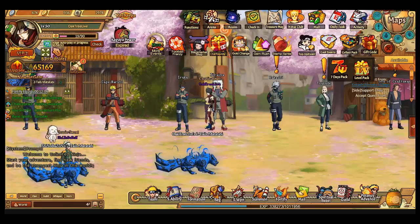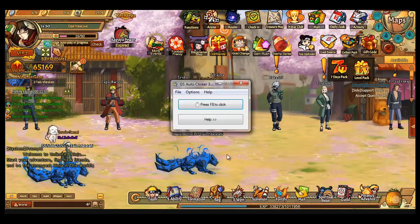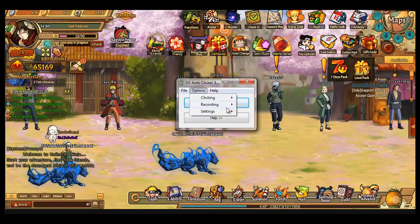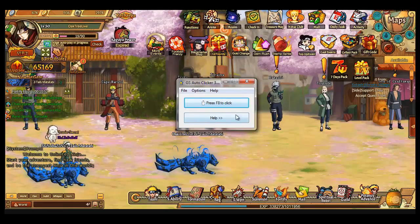Hello, this is Darking8. I'm going to teach you how to use the GGS auto clicker. The auto clicker does clicking for you — you just pick the point and it clicks for you, or you press wherever you want and it clicks a lot of times.